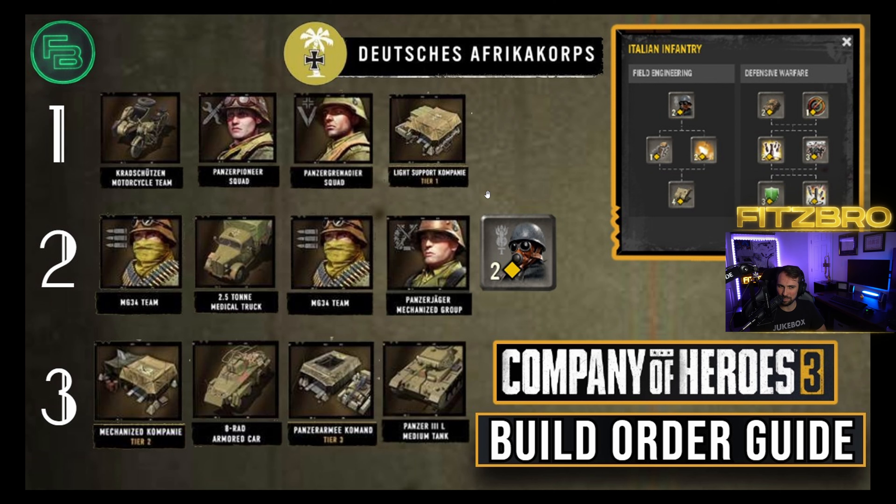And then we get to the best part — what I consider the most overpowered unit in the entire game: the Gustatori. This is a call-in under the Italian Infantry battle group and costs two command points. Make sure you've selected your Italian Infantry battle group. At this precise moment in the build, you will have enough resources to call this in immediately. It costs around 399-400 manpower. Immediately use your 80 munitions to upgrade it with a flamethrower — it does so much damage, has smoke for movement, a speed boost going through smoke, suppression resistance, and can also heal your vehicles.